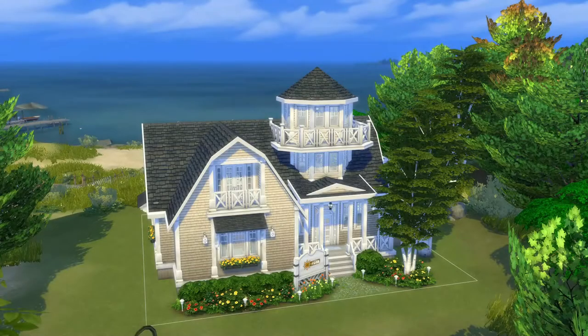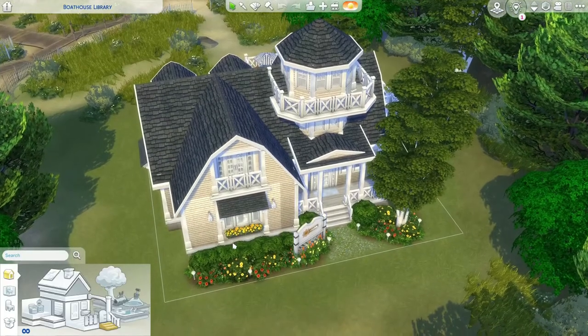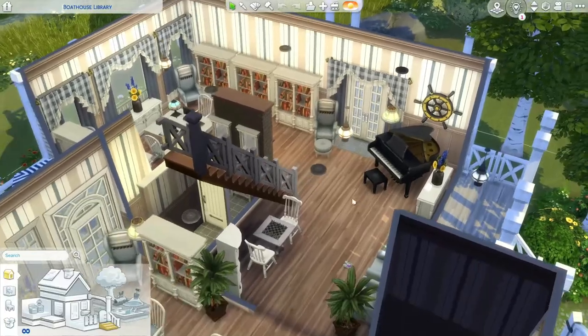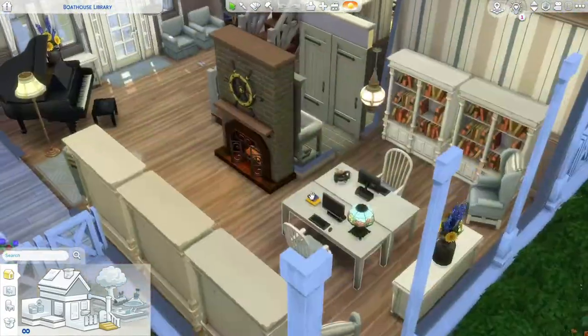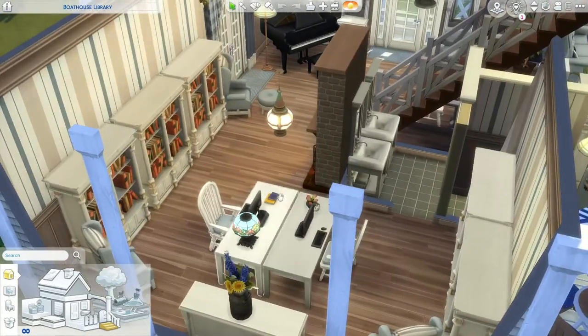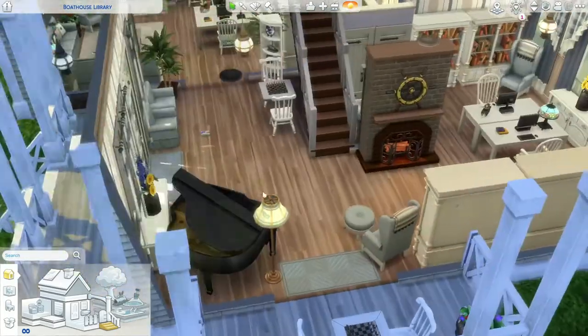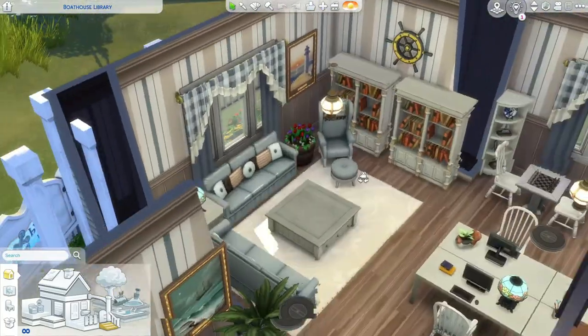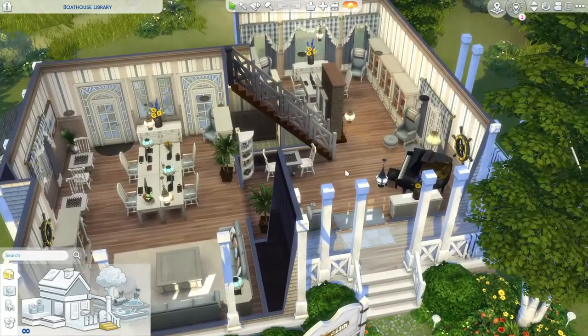The next one is another Lil Simsie build called the Boathouse Library, and it is my all-time favorite library in my game. I am so obsessed with it — it's cute, functional, aesthetically pleasing, and very cozy. So let's go inside: you walk in and there's a little piano where you can hang out, a chess table, and a lot of computers. There are bathroom stalls, bookshelves everywhere, and you can use computers and sit and read. There's also comfier seating with more bookshelves.